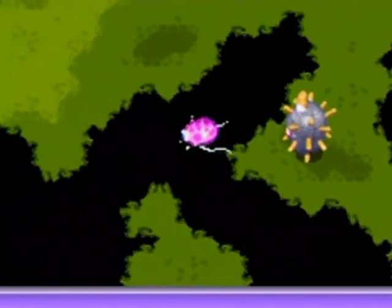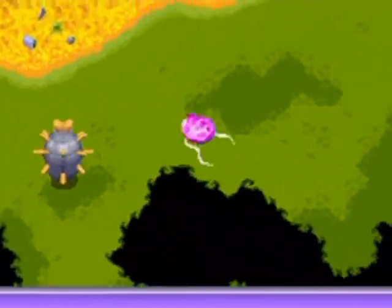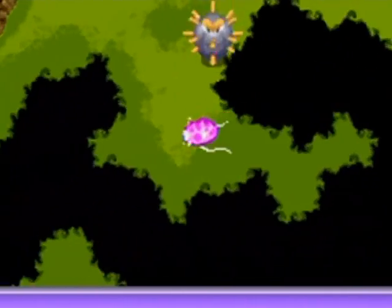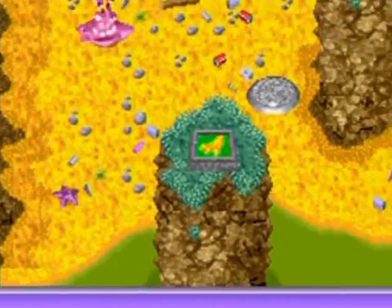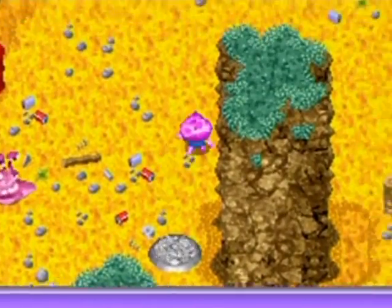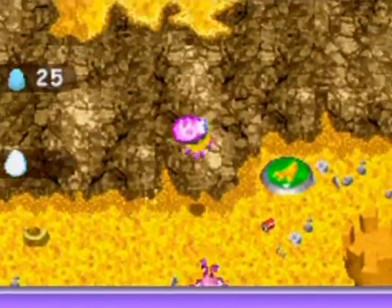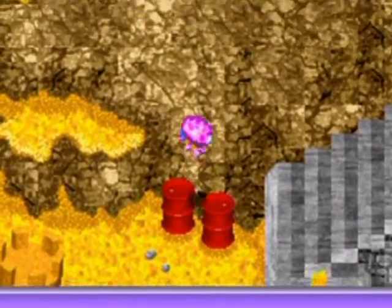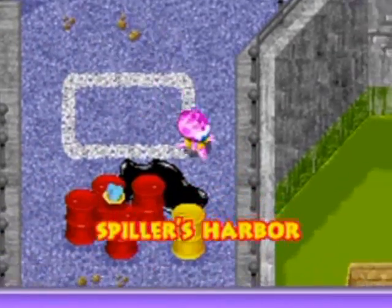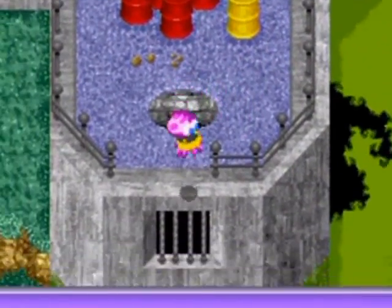By the way, the black oil takes off two of your health, as opposed to the green, which will take off one of your health — just so you know. I already got that. Yeah, this is cleared out, there isn't anything more over here. So up here — well, not up here, I'm going down here. I'm going to plop in the water.